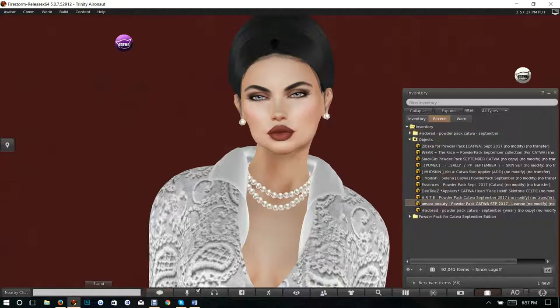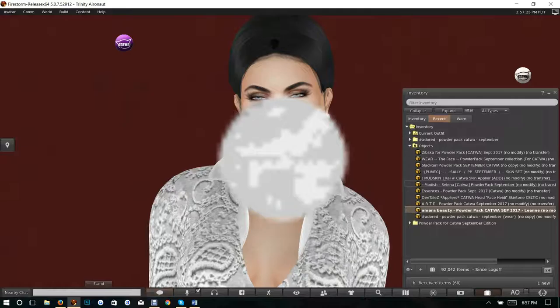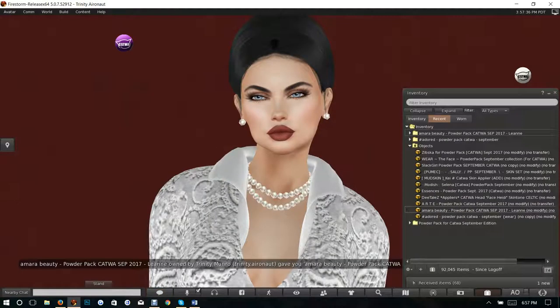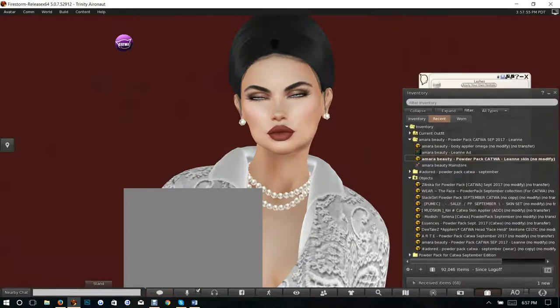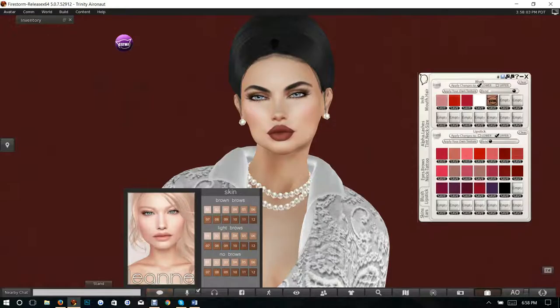Click to unpack the Amara Beauty item — Leigh-Anne. I believe this is a skin. Yes it is. Excellent. I'm going to just put on the face to see — I'll go ahead and remove the lips first, and clear that. Oh wow, look at this!